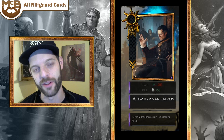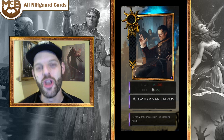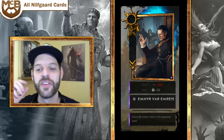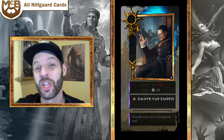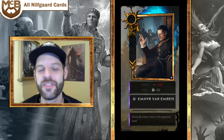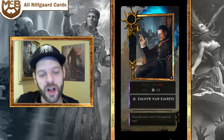Emhyr's reveal ability is a very powerful tool in a game where knowing what your opponent has is so important. I think it's a little understated. Metas get solidified with cookie-cutter lists, but revealing two random cards in your opponent's hand is strong. He's not the only card in this set that does it — there's probably a build where you can look at your opponent's entire hand. He's the leader you'd want for that.